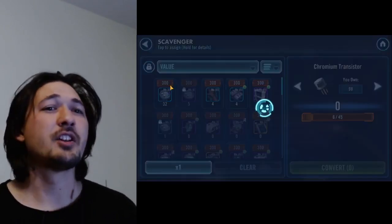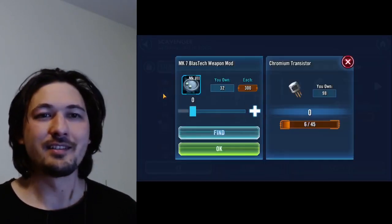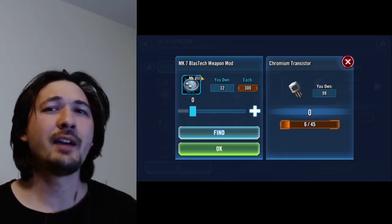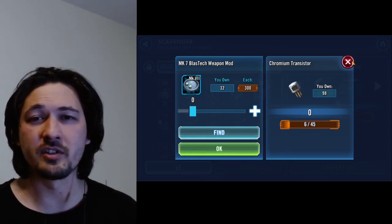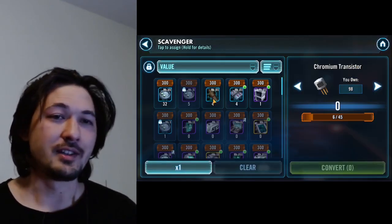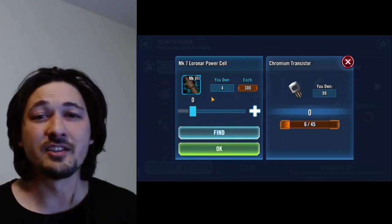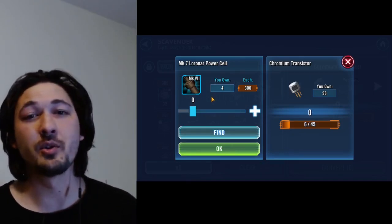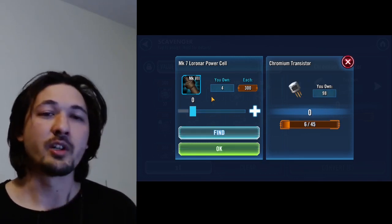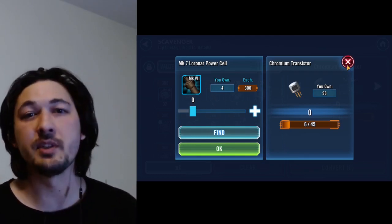There are two other pieces that start becoming better options for the chromium transistor. One is the Mark 7 BlastTech weapon mod — crafting it is not the best approach, which is why I have 32 of them. The last piece is a great hidden deal I stumbled upon when going after Jedi Master Luke and running low on gear. Keep those in mind as we head to the character roster screen.